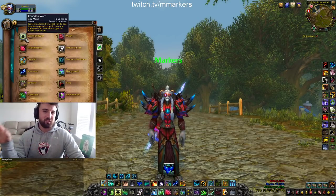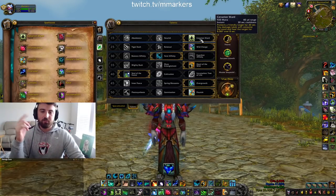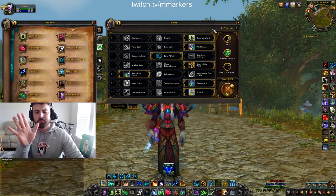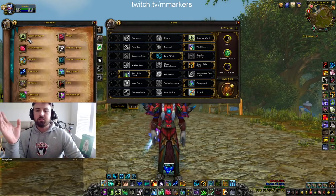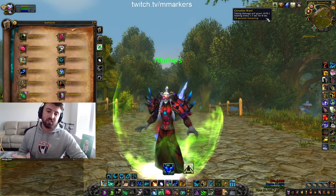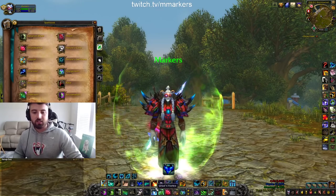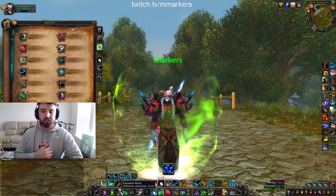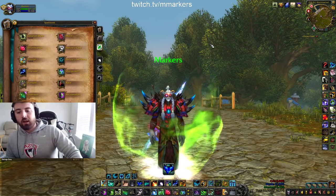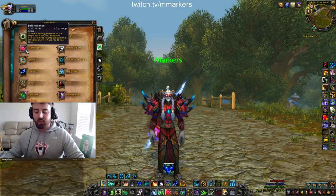I'm going to go through all the healing abilities so everyone's aware, especially if you're new to Resto Druid. Cenarion Ward — this is a talent, best talent in this row. It's a big heal that sits on you over time for 30 seconds and doesn't start healing until you're attacked, which is really nice. For example, against a double stealth team I'll pre-cast Cenarion Ward before going in. This heal is non-purgeable, which is really important because purging is very relevant right now in Shadowlands.